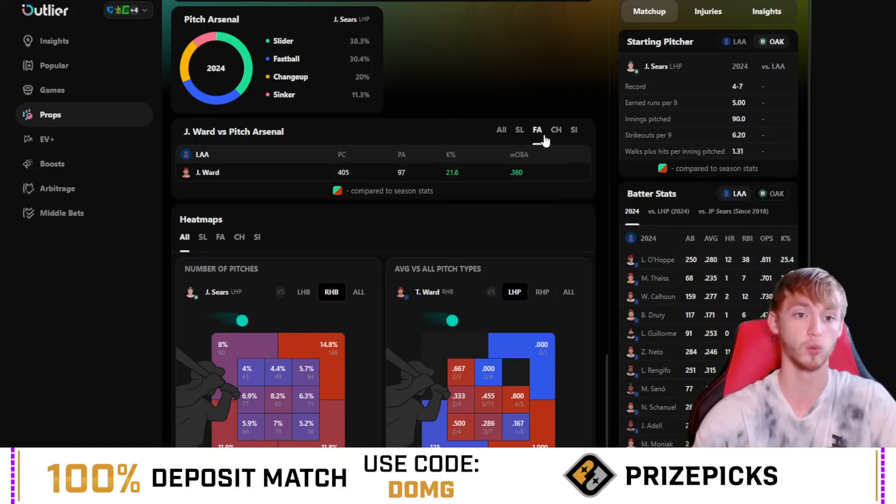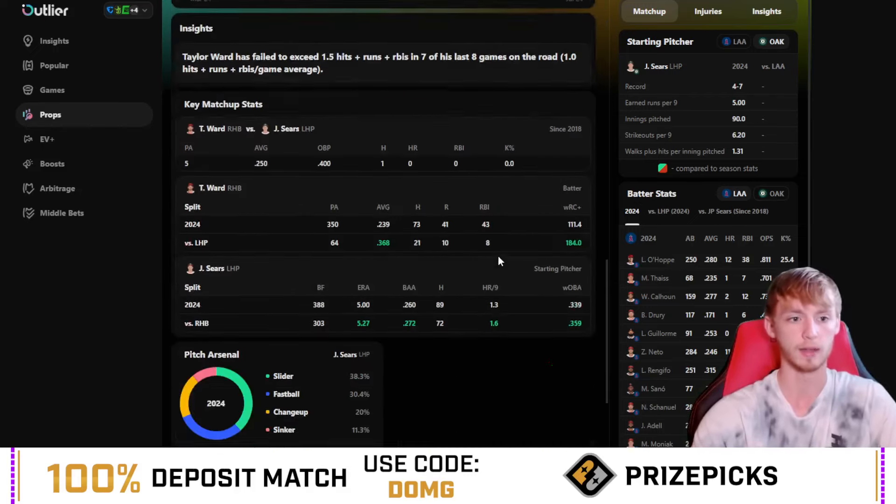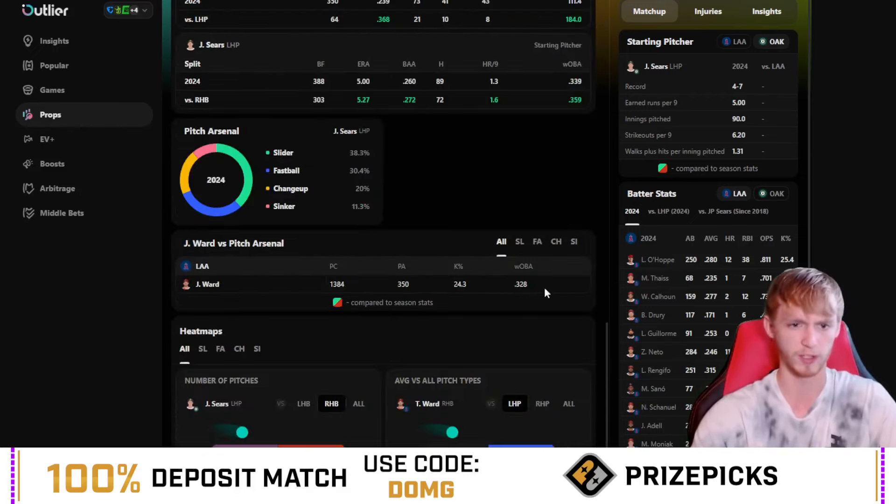In terms of the fastball, he has a .360 weighted on-base average against that, which is really, really good. The changeup is .369 — so those are really good signs there. He throws those about 50% of the time. Against the sinker, he is also very, very good — a .374 weighted on-base average. So as long as Sears isn't throwing the slider constantly at Taylor Ward, he should be able to get on base quite a bit here and hopefully get us a hit.